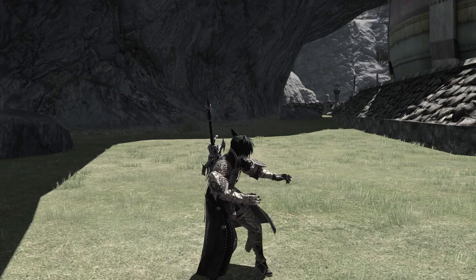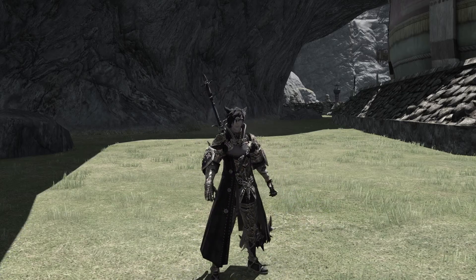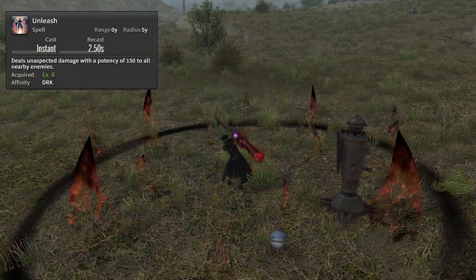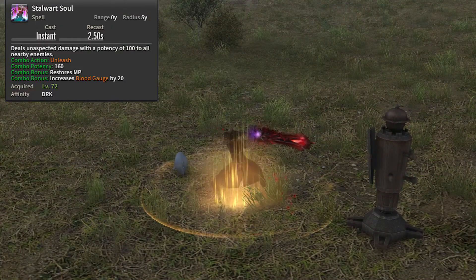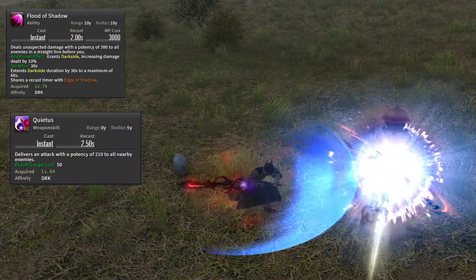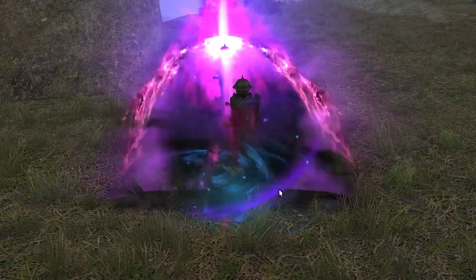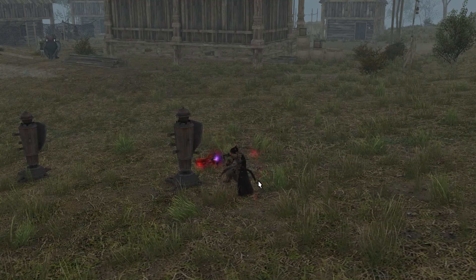When you're in the bleak chambers of the darkness, you're going to be facing more than two enemies. When you are facing more than two enemies, this is how you handle it as a Dark Knight. First, you want to use Unleash, which sends out pure angst from the ground to pierce your opponents. Next, you want to use Stalward Soul, which sends out lasers of anger and hate to annihilate your enemies. Additionally, you can use Flood of Shadows in between abilities and Quietus when you are capped on your blood gauge.